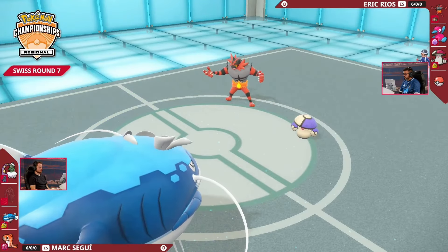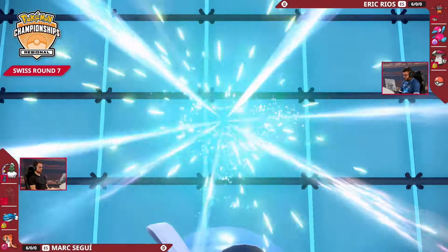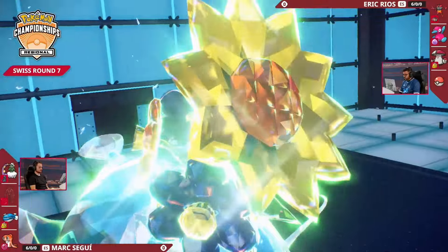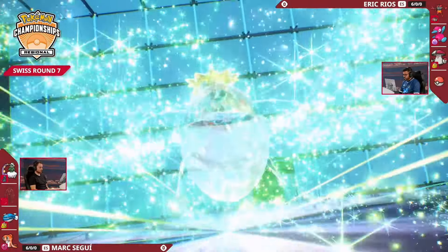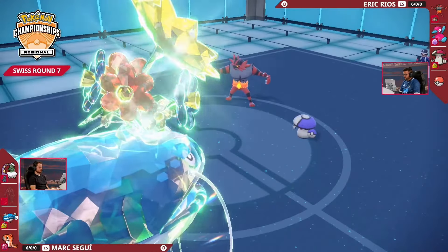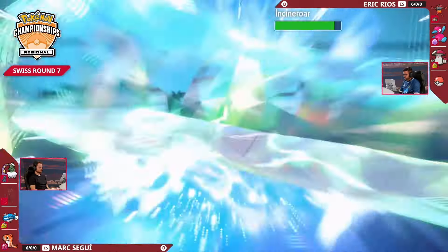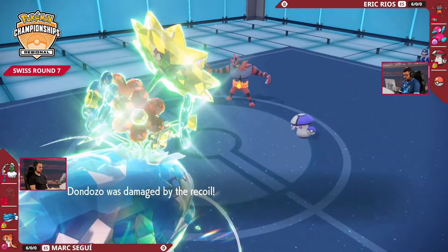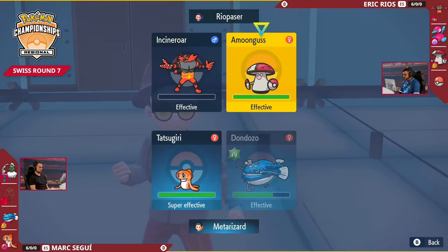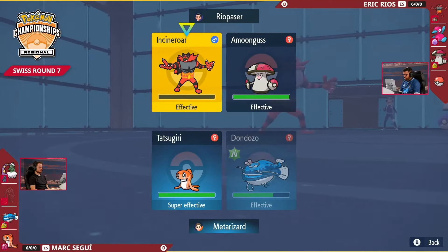It's in a really awkward position because Amoongus can't go for a Spore this turn into that Dondozo, suspecting maybe that the Tatsugiri is going to come in and get those boosts. But we are going to see the counterplay — protecting itself with the Grass Terastalization, making sure Spore is not an issue anymore. A Grass-type is going to keep itself safe from Spore. Here's a big Wave Crash — it's going to be super effective into Incineroar. With an Intimidate drop, Incineroar is able to hang on. Just look at how clutch that Pokemon is and why it's such a king of VGC. That is a huge survival there.